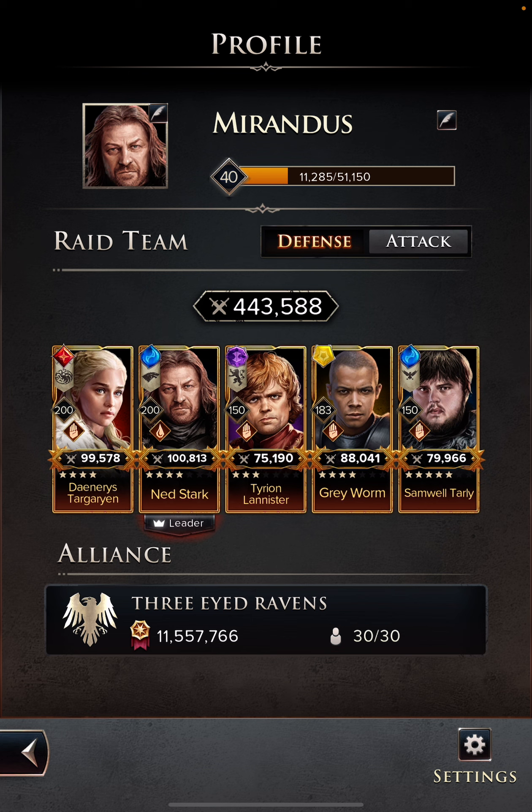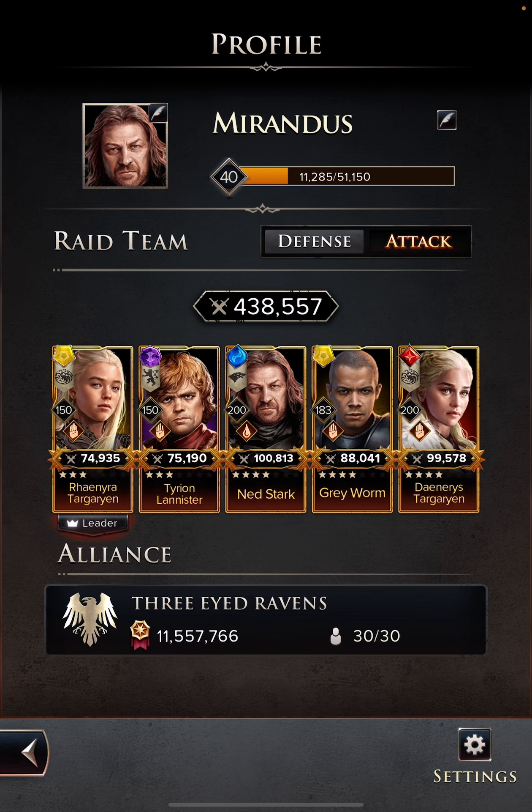There are reasons why you want to choose certain characters for your defense team and your attack team. Your attack team is going to be the team that you do your fighting content with — your campaign battles, your raid battles fighting against other players in PvP, and events like the egg event and the Battle of the Bastards event.